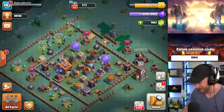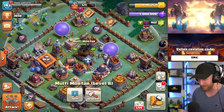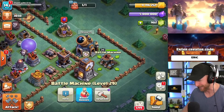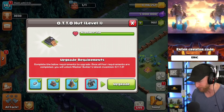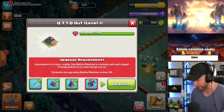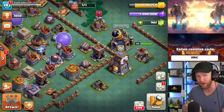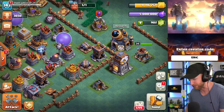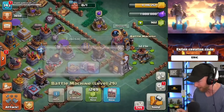Look at this — we have the Level 9 Mega Tesla, we have all of our geared up defenses, Level 18 Cannon Carts, and a Level 29 Battle Machine. If you go to Builder Hall 9 and do those things — get all the gear ups, get your Cannon Carts upgraded, max out your Mega Tesla, and max out your hero — then you can get the sixth builder. I rush and I'll show you how I still win and climb trophies high enough to still benefit from rushing.